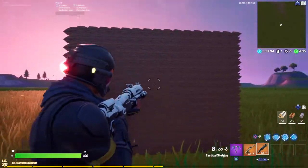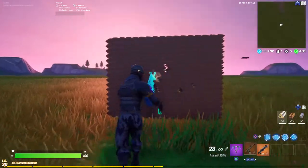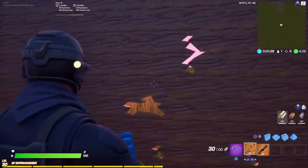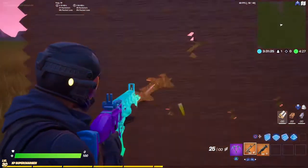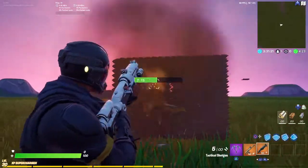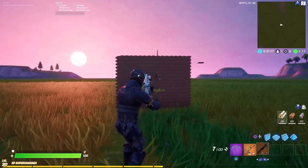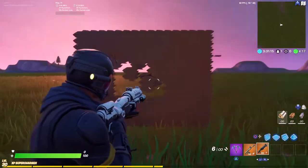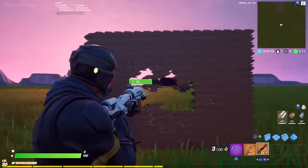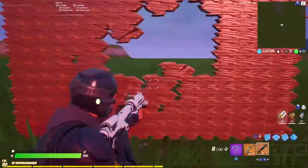Hey guys, so in Creative I made this wall that can break shots — you can shoot through those holes. If you want a tutorial on this, I'll show you how to make this wall.